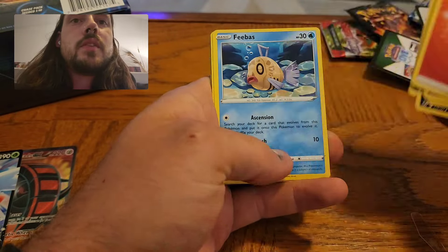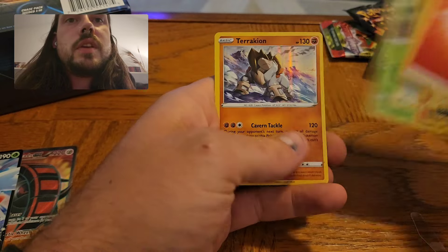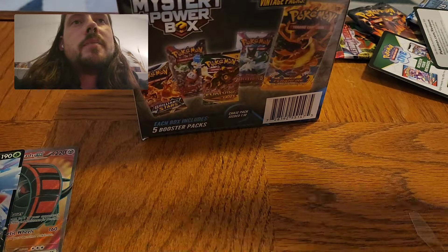On to the Silver Tempest pack. Silver Tempest has been good to me lately — I've gotten two Lugias in the last couple months. Fungus Holoteracian. So two pulls out of five packs. Definitely not bad.